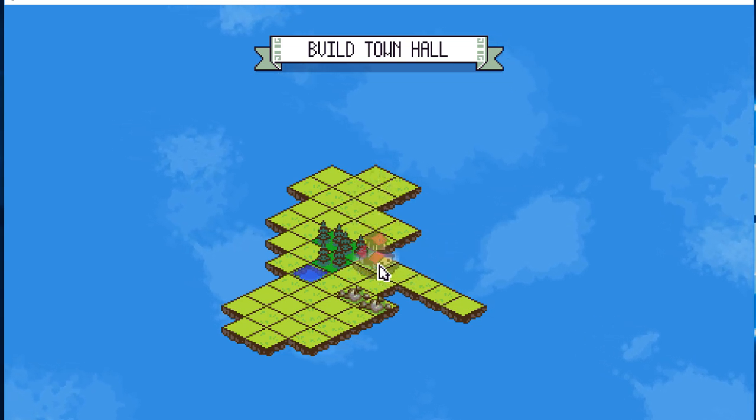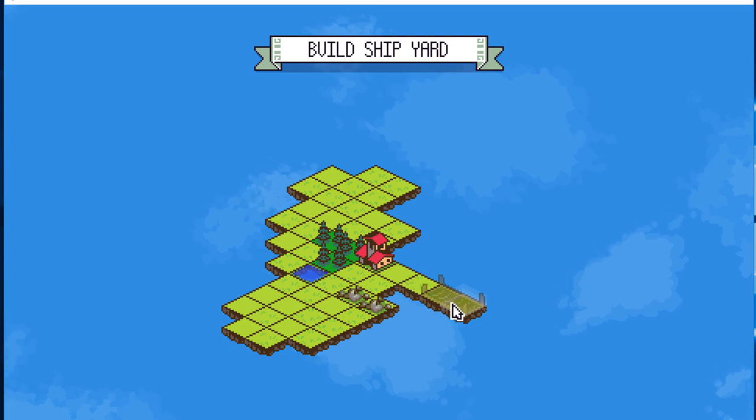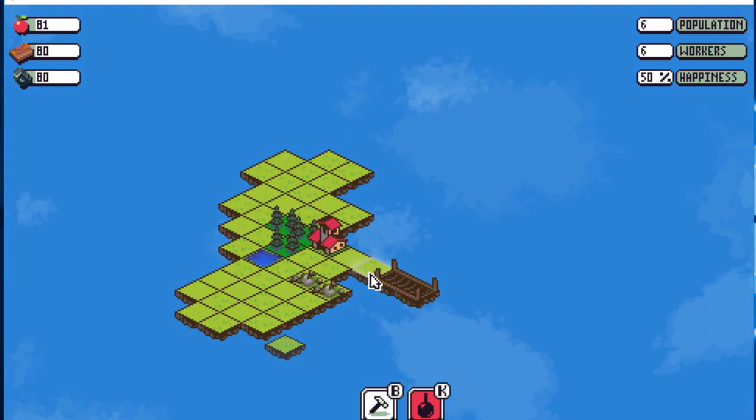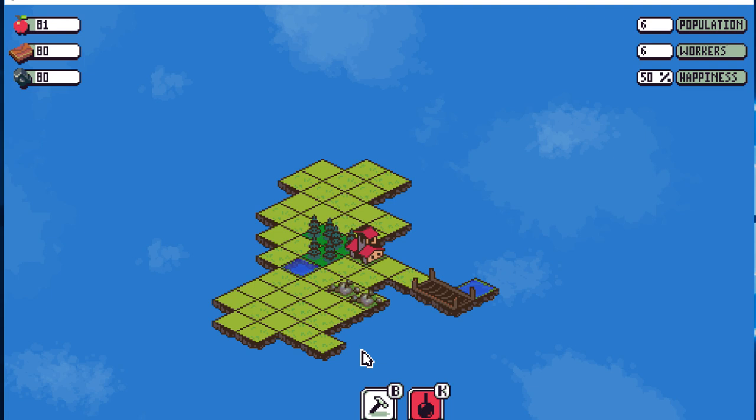We have to place our town hall. Let's place it here. Now we have to build the shipyard — this is how you win. You get enough resources. And look at that — tiles are being added. Oh my God, that's actually awesome.